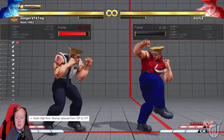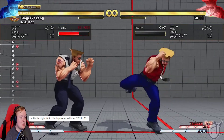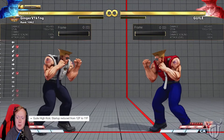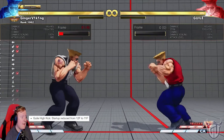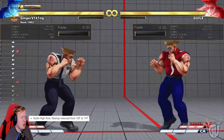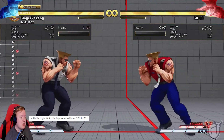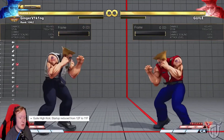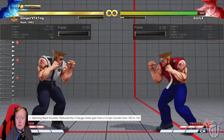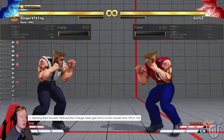Gal high kick — startup reduced from 12 to 11 frames. Why? To make combos easier, I guess. They wouldn't really use this as an anti-air; I've only seen people use this as an anti-air very few times. Spinning backknuckle — reduce the V-gauge meter gain from cross counter from 150 to 120. I'm okay with that. Still a good button, in my opinion.